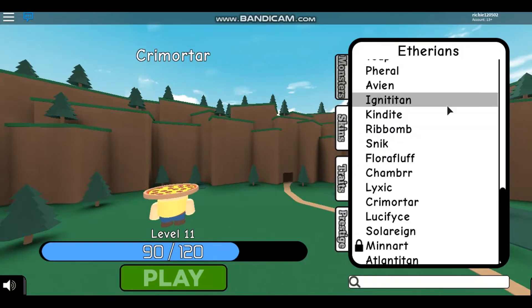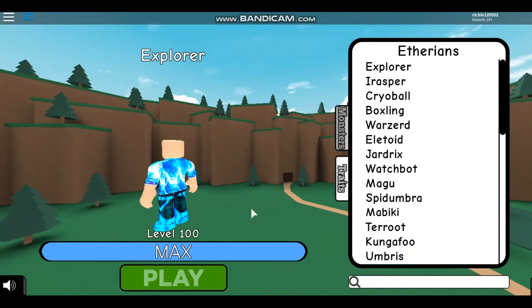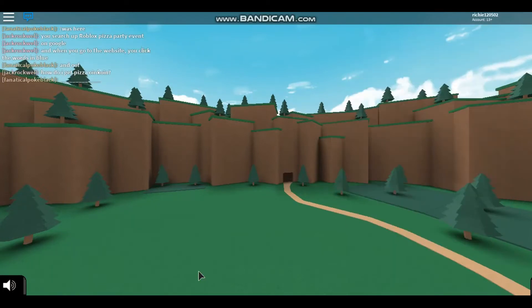What that means is right now on Roblox there's this purple launcher that you guys can get, and once you're a friend — it has to be somebody else that shoots you with it, you can't shoot yourself unfortunately. Once your friend has the launcher in the game, they have to spawn as a human or an etherean.